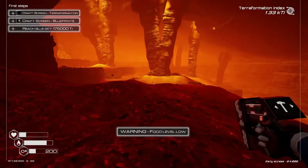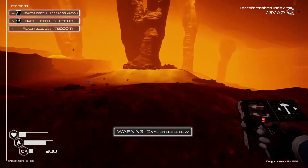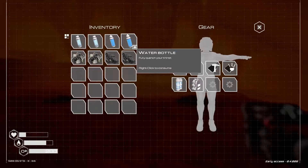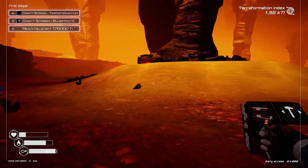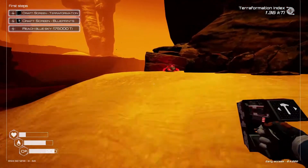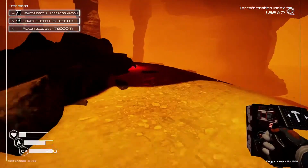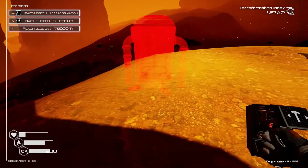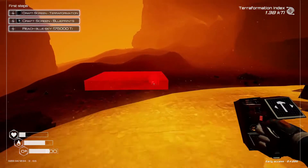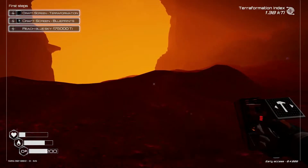The one thing I don't have with me though is any food. I do think, if I remember right, there is a blue chest towards the back of this cave — hopefully that'll have some food in it. There it is — I see some iridium, let's go get it. Now we can get some more heaters placed down — that'll help our terraform index go up. We have to place these inside though, we can't place them outside. Let's head back and maybe make a little temporary shelter here and stuff a heater or two in it.